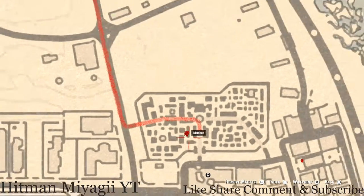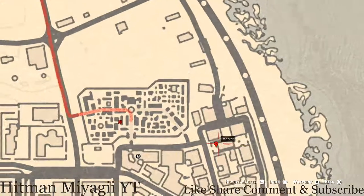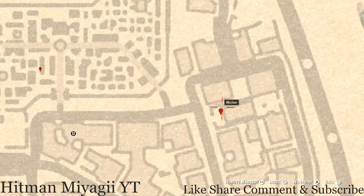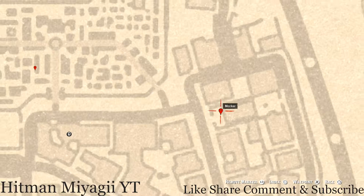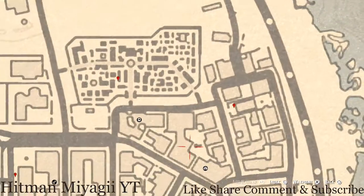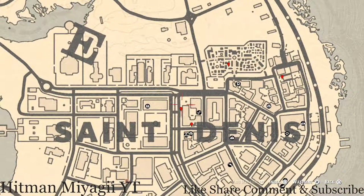Moving a bit to the right to our next marker — in front of this church there are two benches, and on one of them you will get a Ten of Pentacles tarot card.